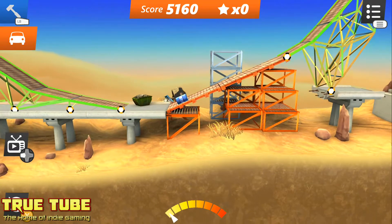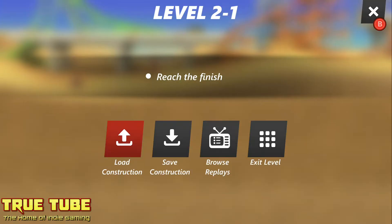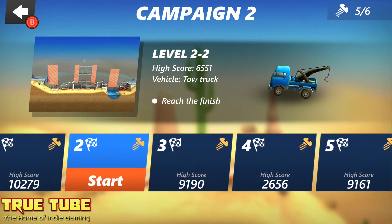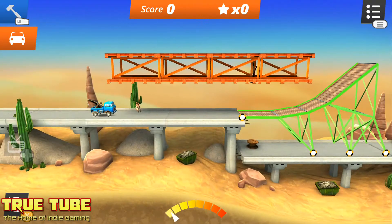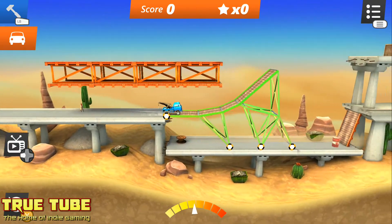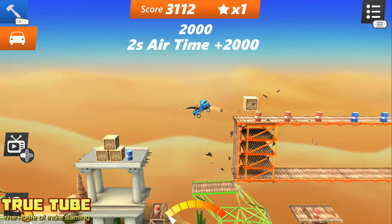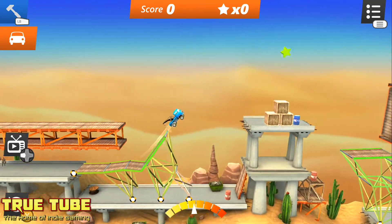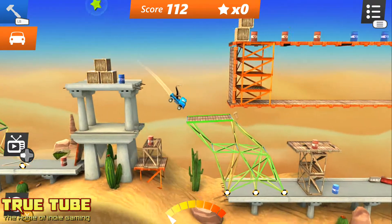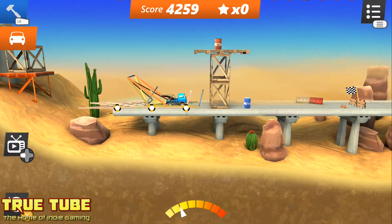This spices things up quite a bit because the gaps are no longer just gaps — they're filled with obstacles and barriers. They've also spiced up the completion criteria for clearing each level. Whilst some levels are simply getting from the start line to the finish line intact, others throw in curveballs like doing a certain amount of flips or collecting bonus stars, making you create more wacky constructions to fulfill your tasks.